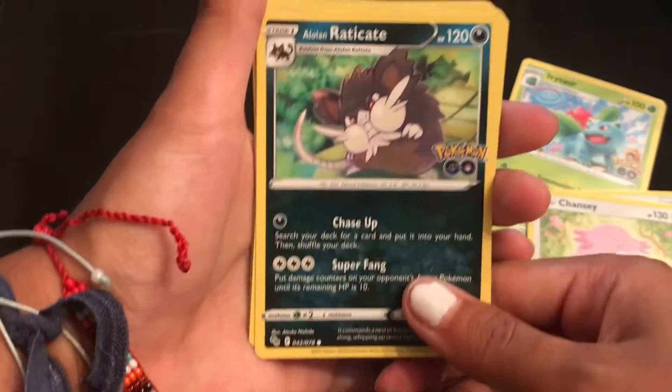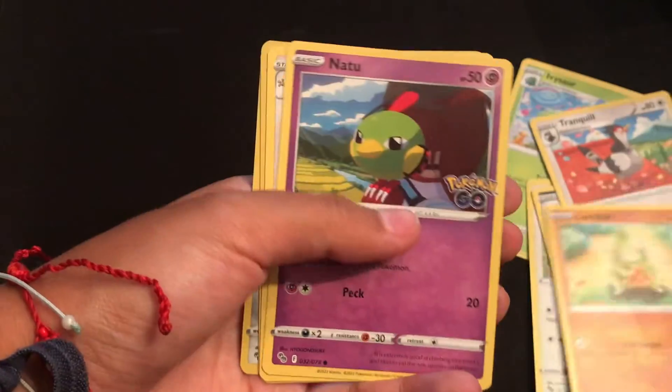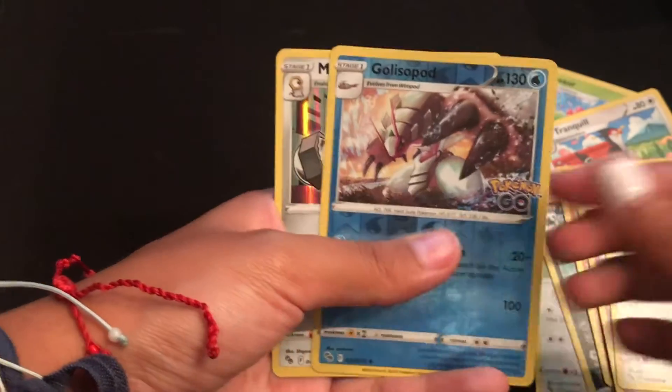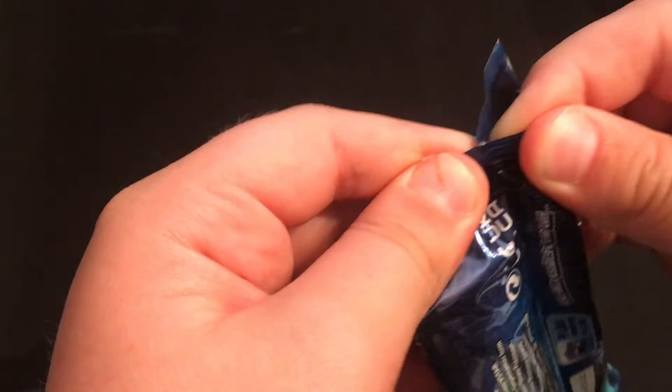Chancey, Eradicate, Alolan Eradicate, Tranquil, Larvitar, Natu, Ambipom, just a Gallos play. We have one more pack — go ahead, I'm opening it. If there's anything good in it, you get it. You get all of those cards and your Slacking V.